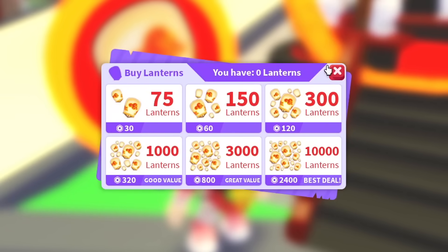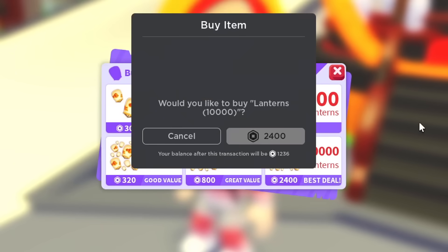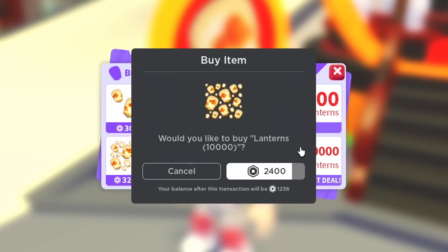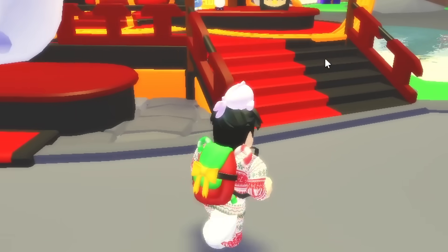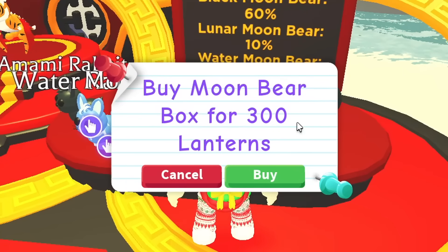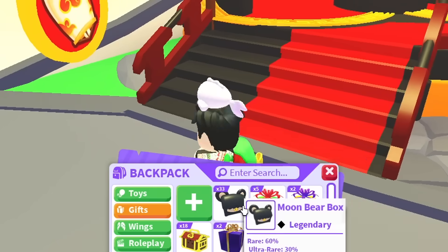The brand new event is out with a brand new currency. Usually you have to use AMC for the lunar new year's event, but they finally have a new currency — we have lanterns. We're going to go ahead and buy 10,000 lanterns to see how many of the new bear boxes we can get. That's a lot of Robux. Each box is 300, so let's see how many we can buy.